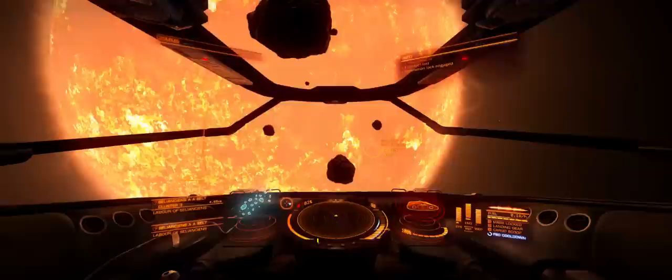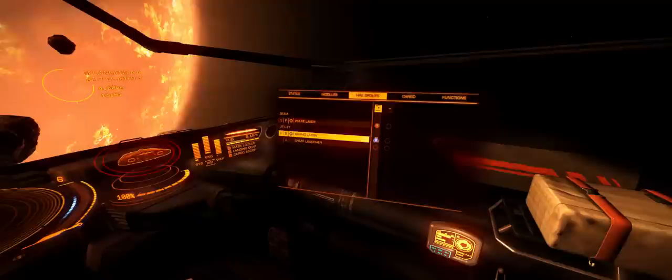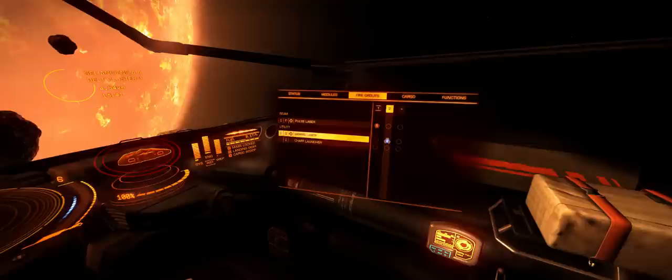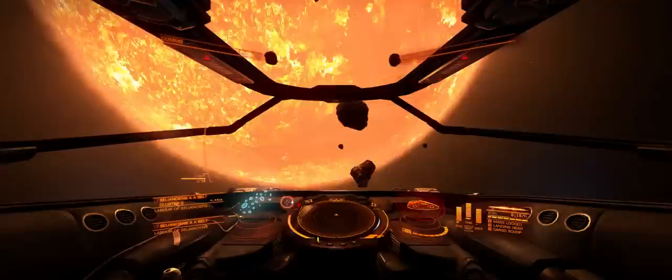As soon as you arrive at your chosen destination you'll want to get to mining, but first you need to set a fire group if you haven't already. A fire group is a group of hard points set to a particular trigger. In fire group 1 I've got both hard points set to trigger 1; pressing the trigger cycles it to trigger 2 or toggles it off. In fire group 2 I'll put my mining laser on trigger 2. You can switch between fire groups using the default key N. This prevents me from firing both hard points simultaneously, keeping them completely independent.